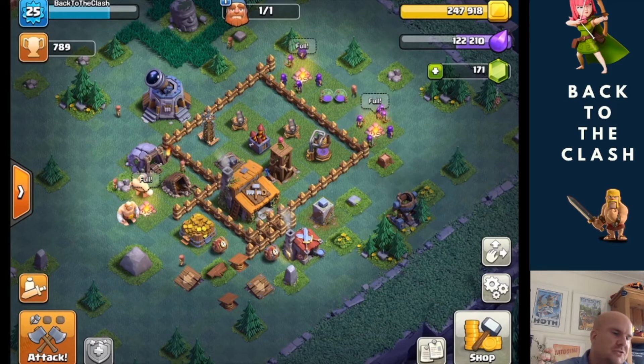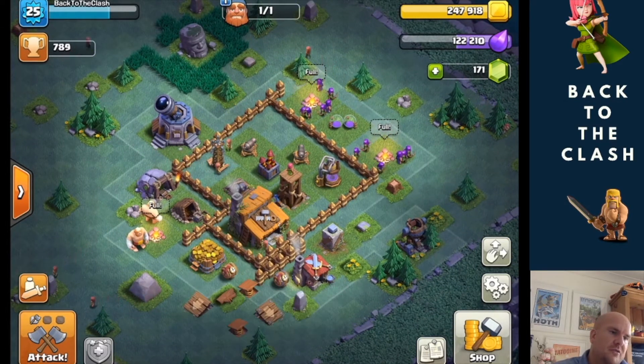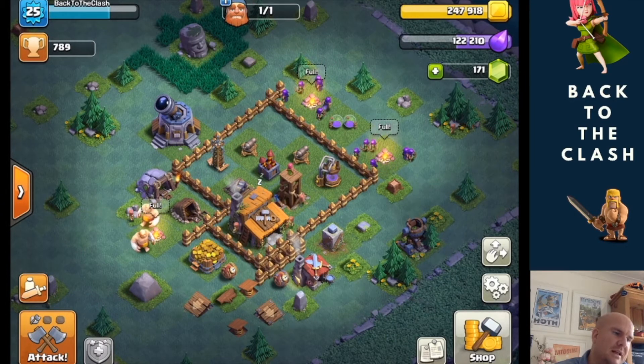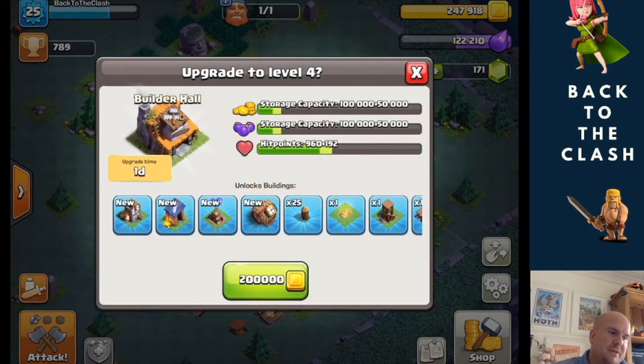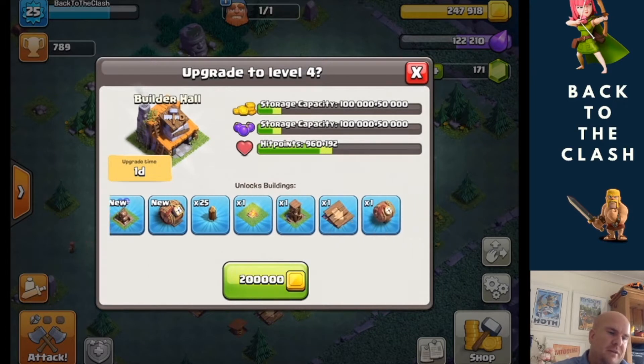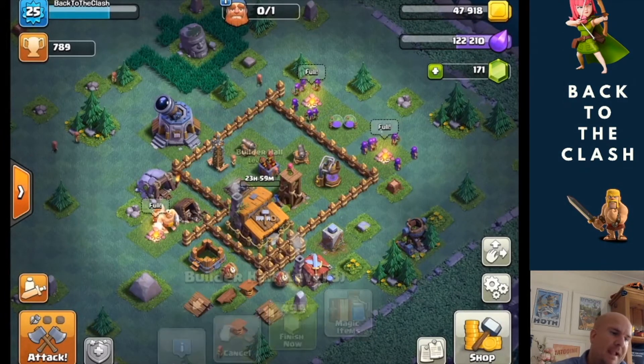So if you're struggling in the early days of the Builder Base, Builder Hall, it's not a bad thing just to give yourself the extra upgrades. Because what you've also got to remember is each of these buildings counts towards your percentage — so when someone's attacking you, the more buildings you have, each building is a smaller percent of your total, so they've got to destroy more buildings before they can get a high percentage.